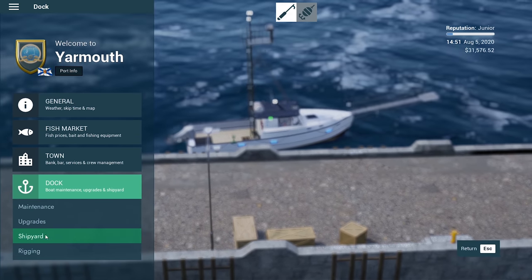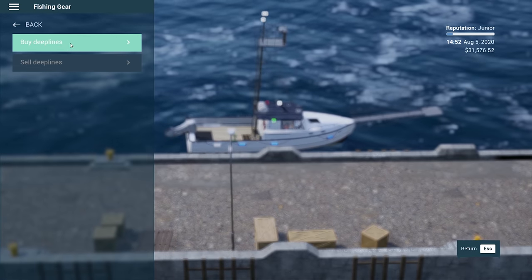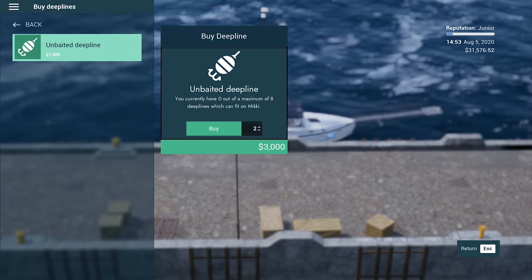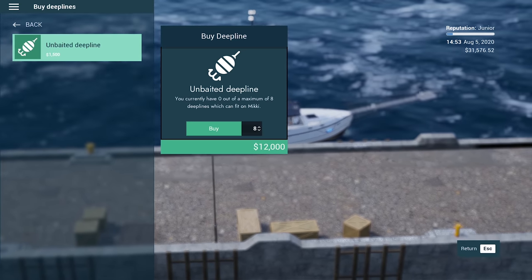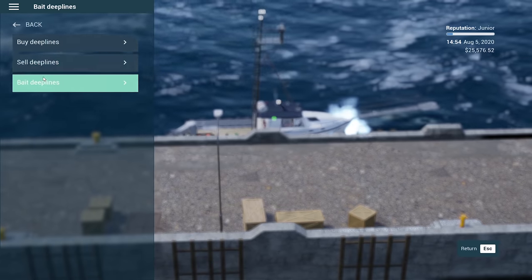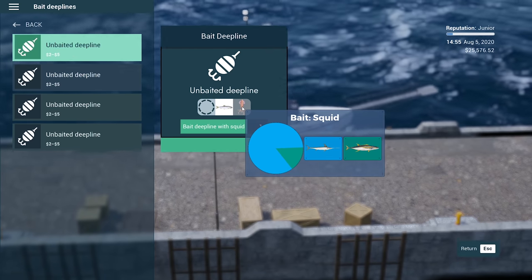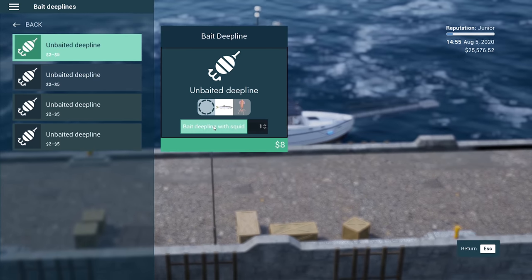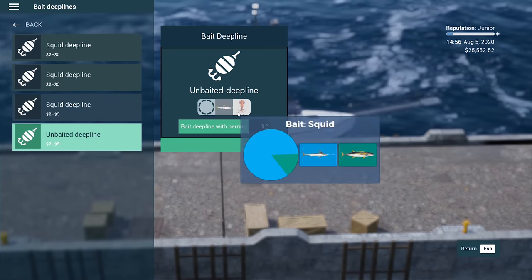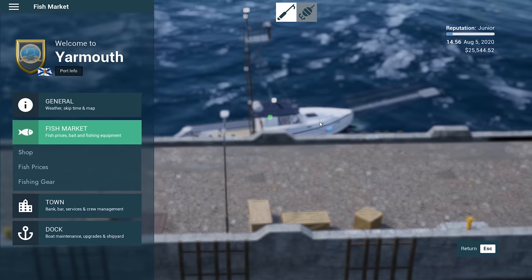Let's go to the fish market, then the shop - fishing gear, buy deep lines. I don't know how many we need - let's just get four. Now bait deep lines: that's for tuna, that's for swordfish. We'll go with swordfish for now. We've sold the fish, completed the mission tutorial. We've got four lines on the back.